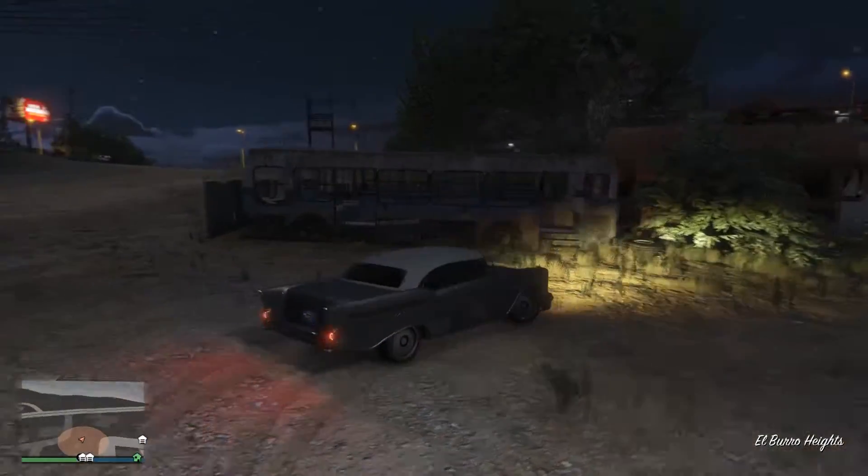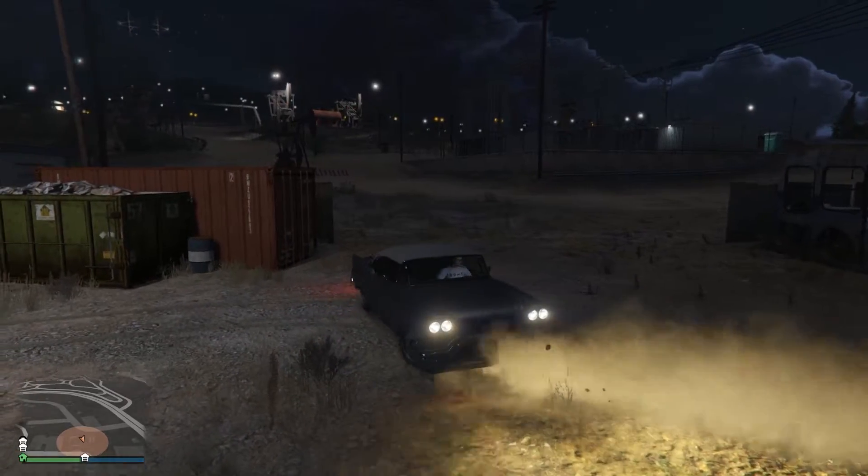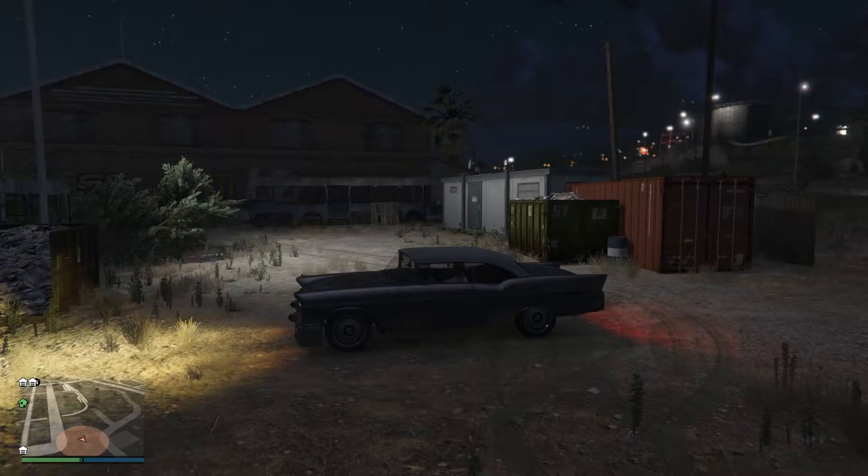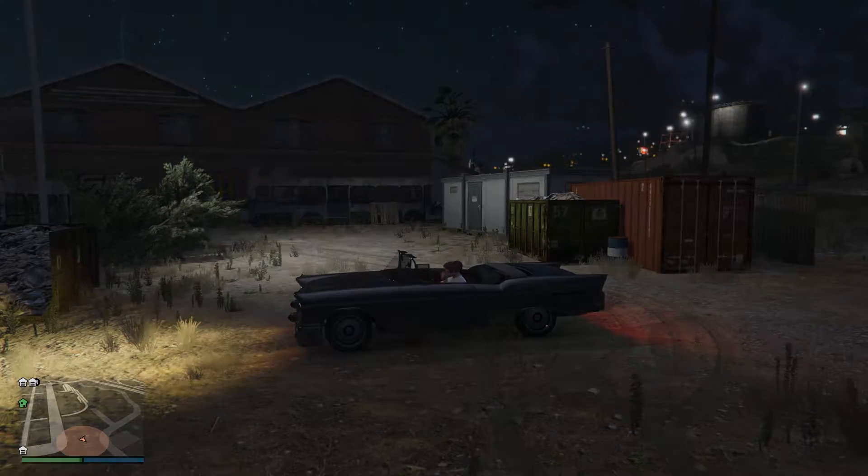The third location you'll occasionally find them is right back here in this old abandoned bus lot — it'll be parked right here. So that is the unique Unaffiliated Dark Steel Tornado Convertible — one hell of a long name.